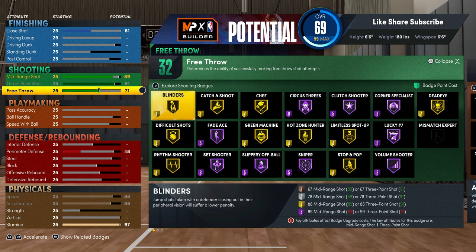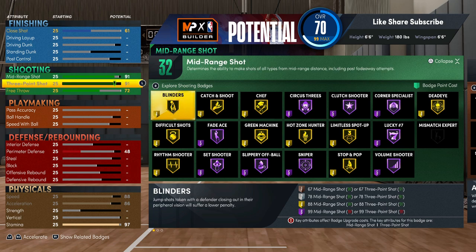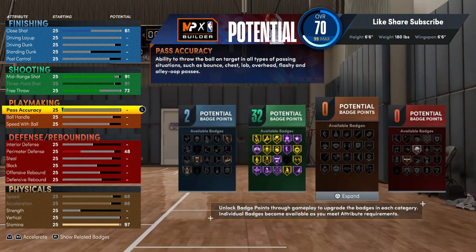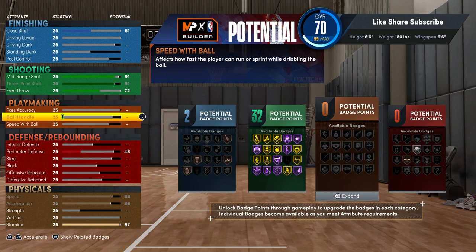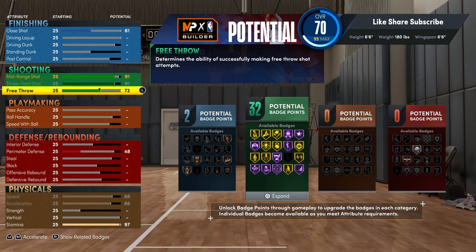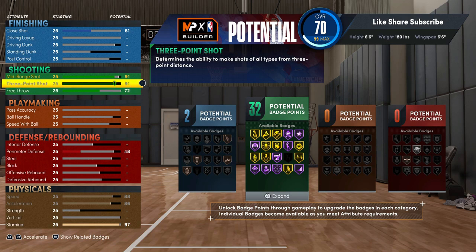We're going to put your free throw on — put that up to 72, and put the mid back up to 91. We're going to put up the playmaking. On this 6'6 build, you see you got a 91 three-ball — that's elite shooting. Between 90 and 99 is really not much of a difference. The most important thing is the badges you equip on your build and how many badges you actually got. That's really what takes the smaller point guards over the top.